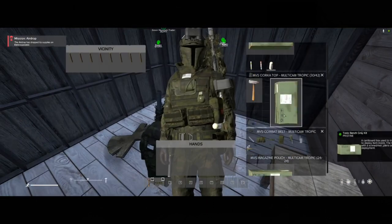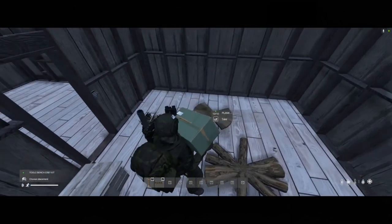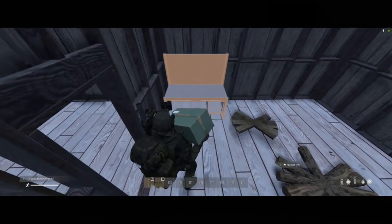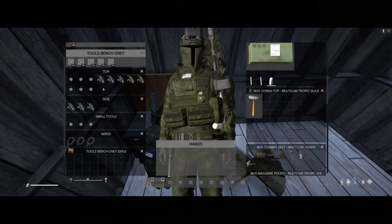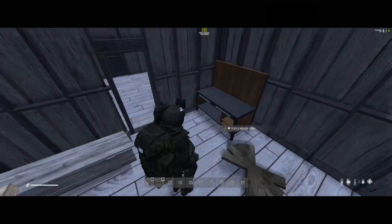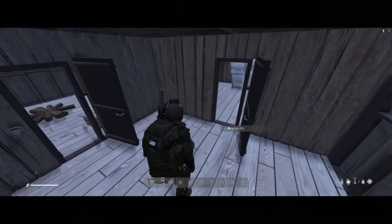The next essential item is a tool bench. I picked up one of these tool bench grade kits and we're going to set it over here. This is a great place to put all of our tools — we've got a spot for our saws, hatchets, hammers, axe, pickaxe, shovels, as well as our small tools like pliers and screwdrivers. It's got 50 storage down here, and this will help keep you organized so you don't misplace your hammer or any other items while you're trying to build.